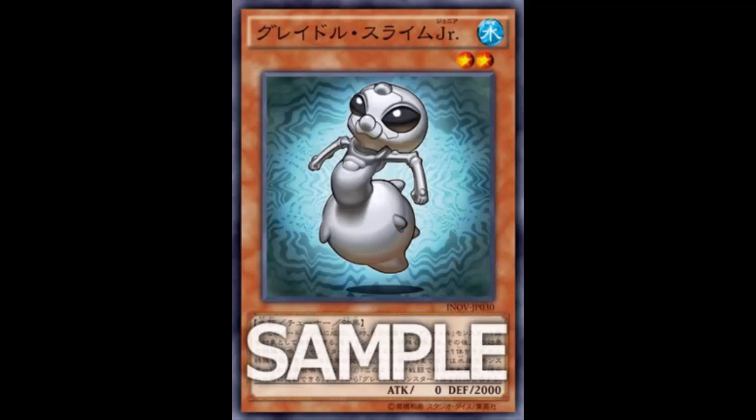Alright, let's look at Gradle Slime Junior. He is a Water Aqua Tuner Effect Monster, Level 2, with zero ATK but 2000 DEF. As you can see, he has little scrawny arms but that big gelatinous cocoon body - that's where the 2000 DEF comes from. He might be able to survive a battle or two, so that's not terrible.